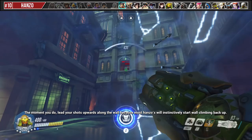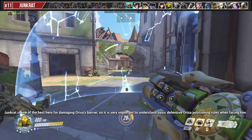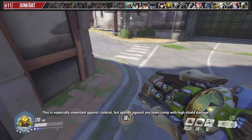Junkrat is one of the best heroes for damaging Orisa's barrier, so it's very important to understand basic defensive Orisa positioning rules when facing him. You should always try to play around physical terrain to hide behind in case your barrier breaks early. If you play too far away from a wall to hide behind, your barrier can get destroyed faster than you expect and you'll die on your way to safety. This is especially important against Junkrat, but applies to any team comp with high shield damage.